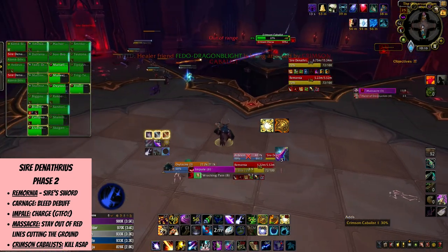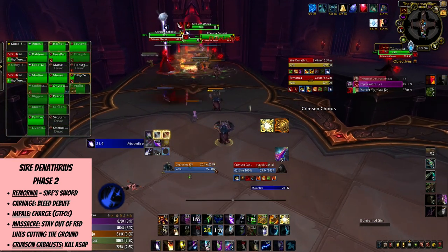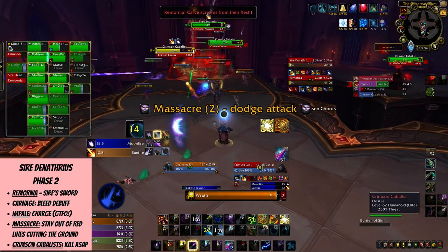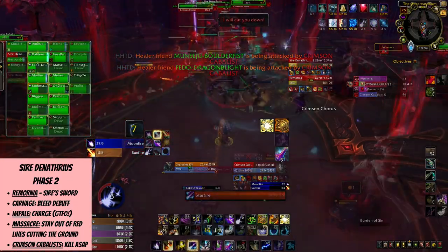There will also be Crimson Cabalist adds during this stage, so kill them ASAP to not get overrun. The adds that spawn on unreachable platforms should be targeted by ranged players, as they're the only ones who have access to them — apart from some melee classes with abilities like Leap or Shadow Step. But those melee players may get stuck there, so make sure to pull them back somehow if they go for the adds.